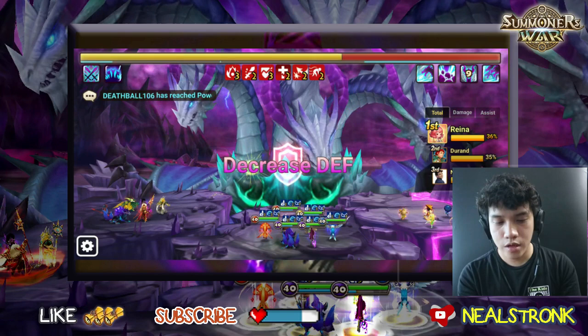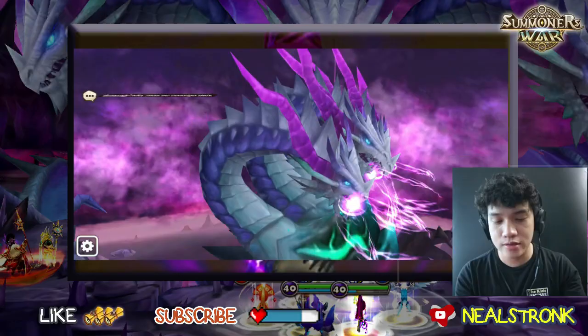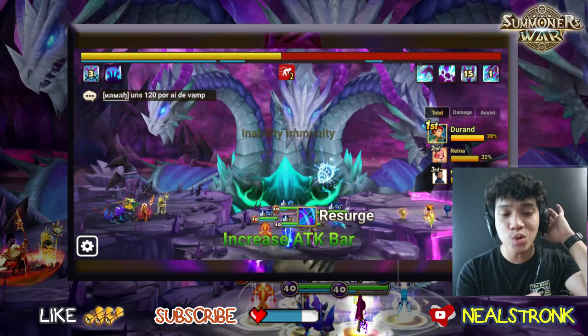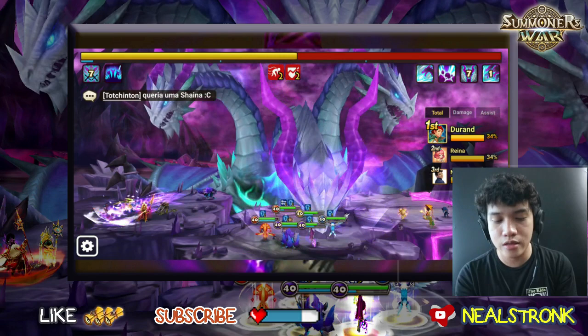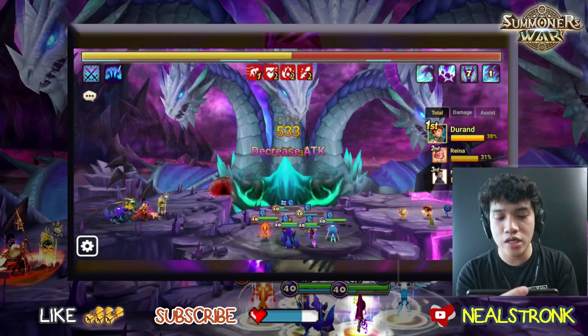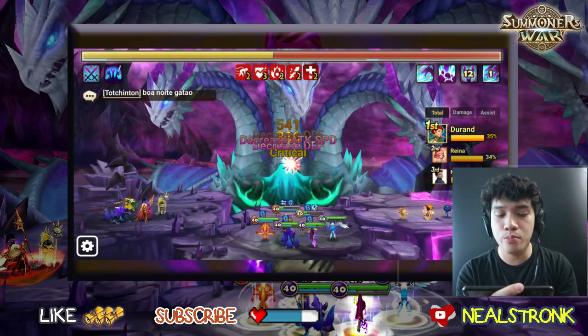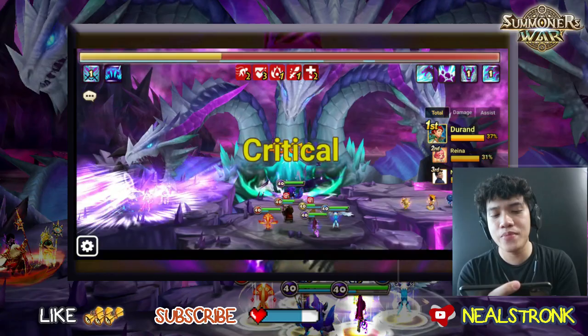So far we're not taking any damage here — that's because Ran absorbed the boss's attack bar on her very first turn using skill 3. After the boss's HP hits 50%, that's when the boss rages, throwing out attack power decrease and other debuffs. Fortunately our units here are well-runed for R5 and work really well together.